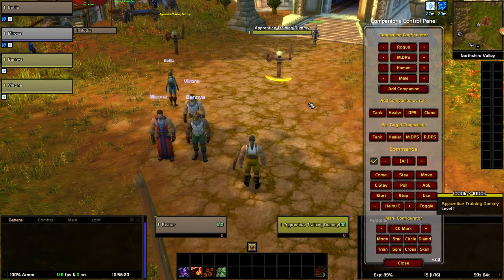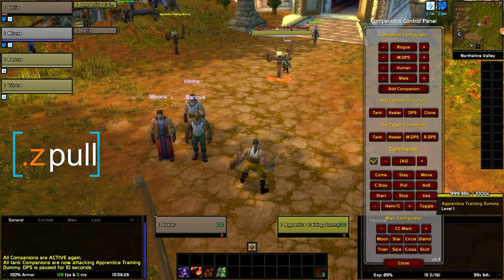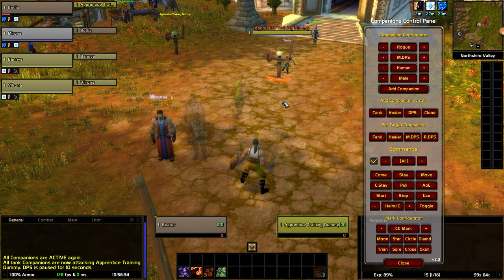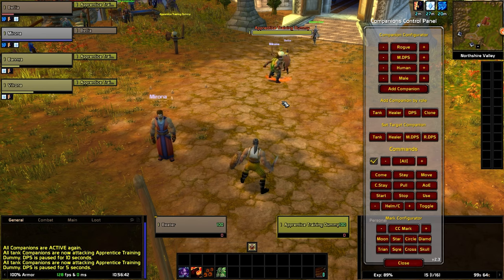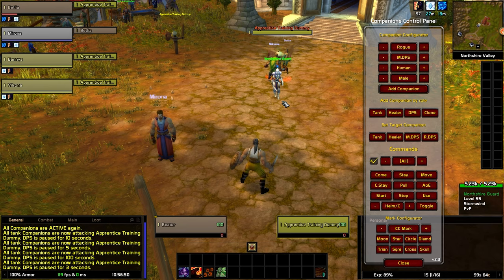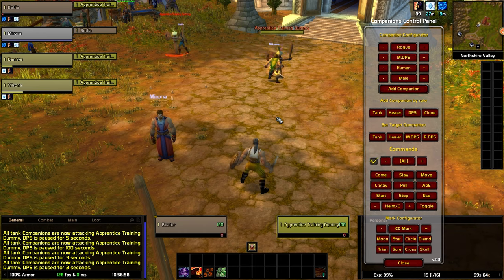Probably my most used command in dungeons is pull. This sends the tanks to attack and it pauses all the DPS. The default pause duration is 10 seconds and it can be ended prematurely by using start. You can pass a different duration as an argument if you need something specific. Each time you use this command, the duration is reset — not added. So you can use pull multiple times until you are comfortable with how much aggro the tanks have generated, and then give the start command to send the DPS into attack.